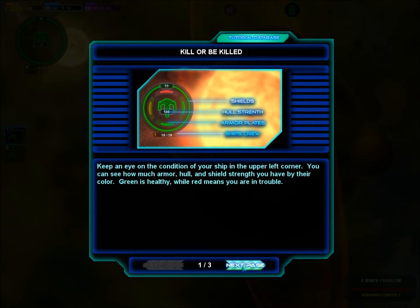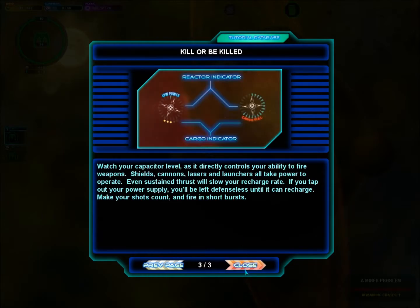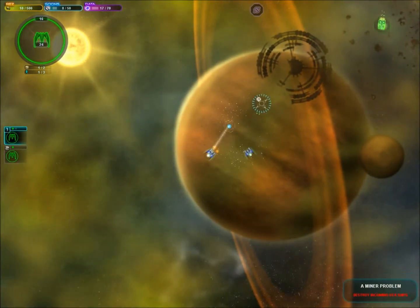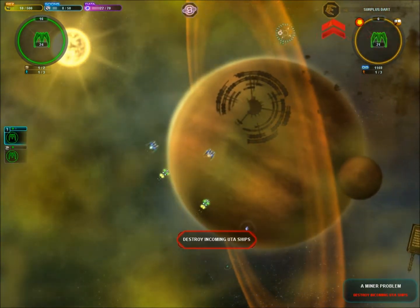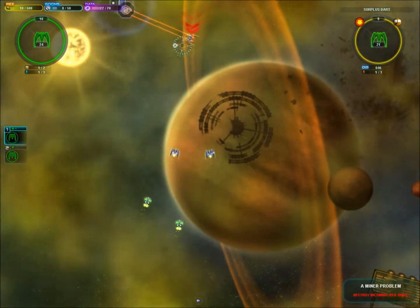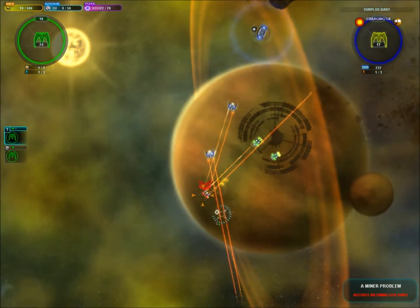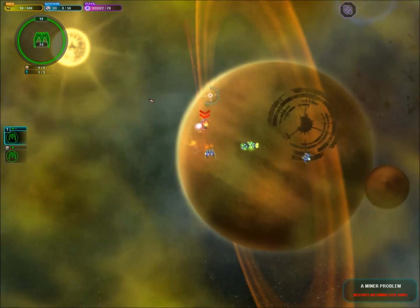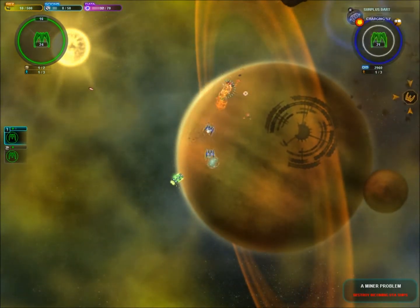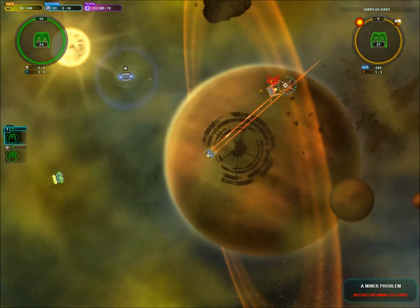Now we have our first bit of combat — the UTA wasn't too thrilled about us blowing up stuff, so we shall deal with that. There is our first enemy, same class ship as us, and it's attacking our warp beacon. I do not like that. If your warp beacon gets destroyed, you lose — you can't run away anymore. So not a good thing, nothing you want to happen.